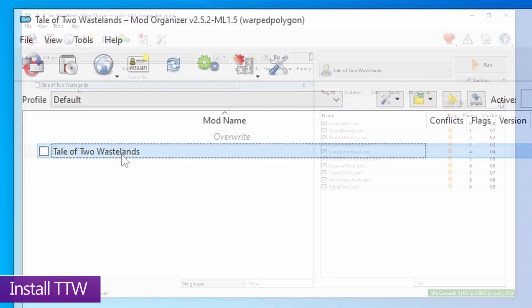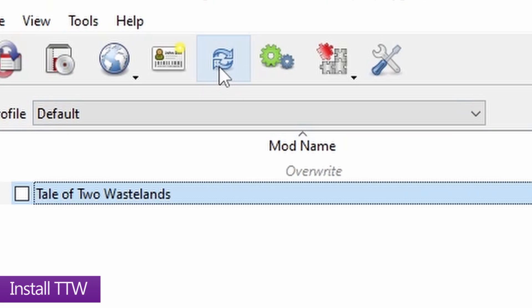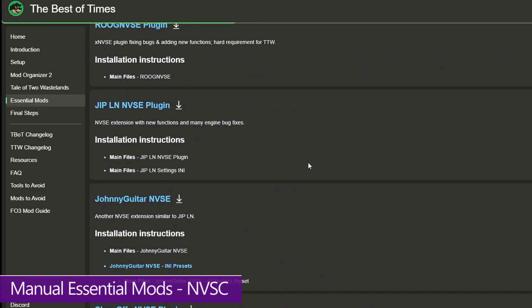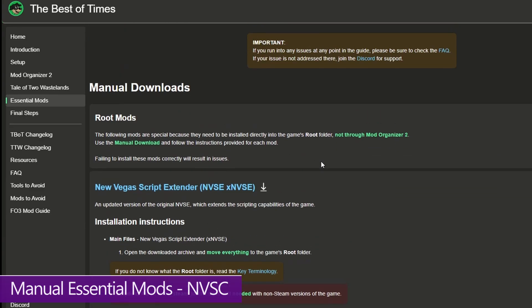Once the install is done, open Mod Organizer and you should see the Tale of Two Wastelands mod at the top. If it's not there, hit the refresh button. This mod is designed to work with a whole bunch of other essential mods, which we'll get installed now. In the official guide under Essential Mods, you'll find links for every additional mod you need in the order you need to download them. Most are downloaded and installed via the mod organizer, but two need to be manually installed — I'll show you those first.